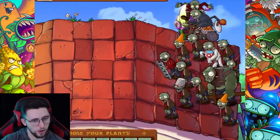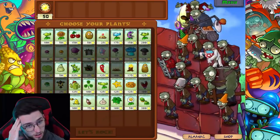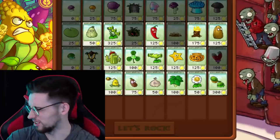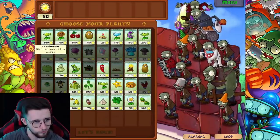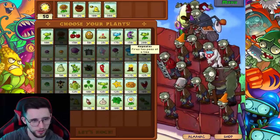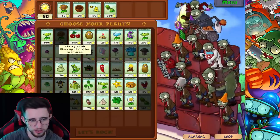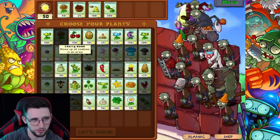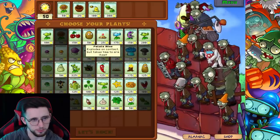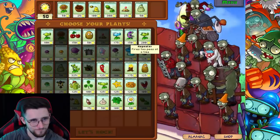This is the last level I'm going to do. What am I up against? I'm seeing bungees, catapults, ladders, gargantua, jack-in-the-box - oh my god. I do want to try out this melon-pult. I'm thinking sunflower, flower pot, I'll leave cabbage-pult, bring kernel-pult and melon-pult. Do I bring repeater as well? I wonder how effective cherry bomb would be against gargantua.